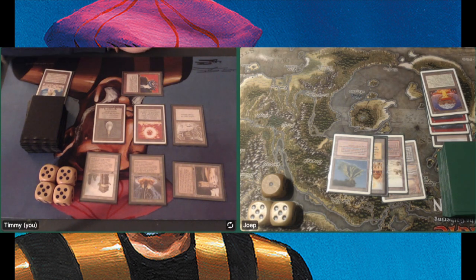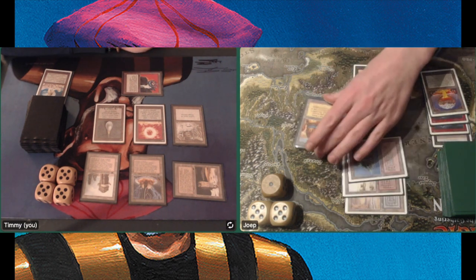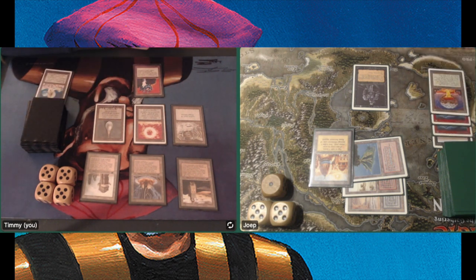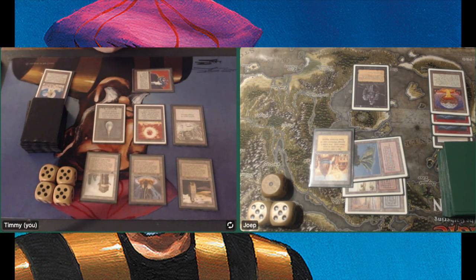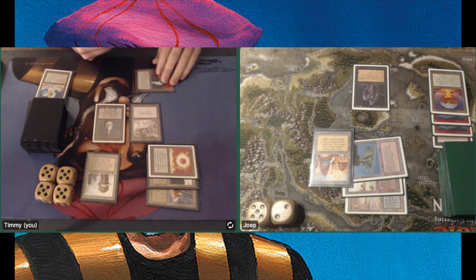Playing a Relic Barrier and a Sol Ring — so no more fuel for me. I really need a Howling Mine here to keep drawing into threats. There is a Hypnotic Spectre, a 2/2 flyer — I'll have to discard. I don't have any flyers in my deck, so no way to block this.